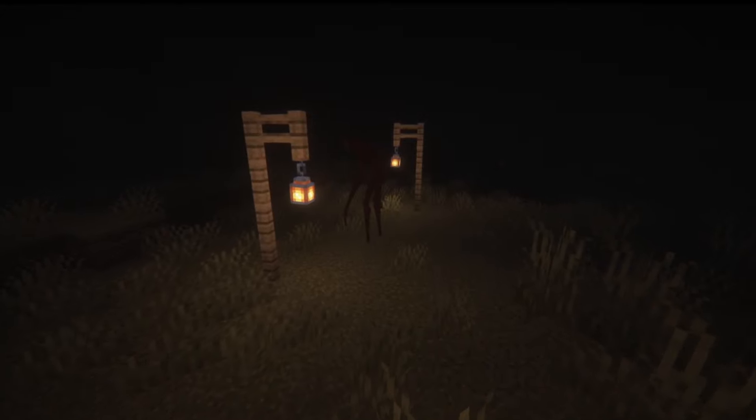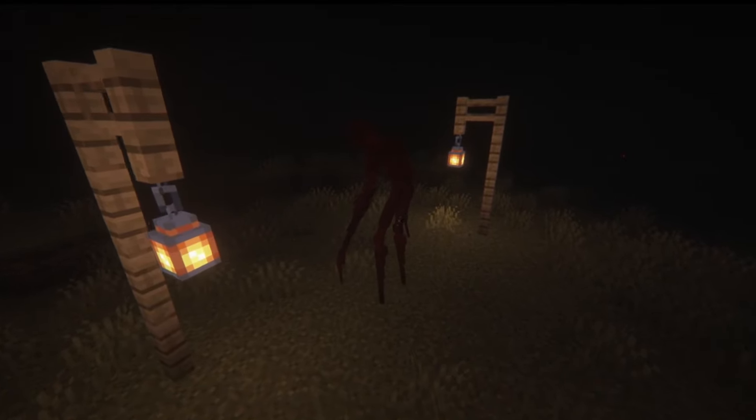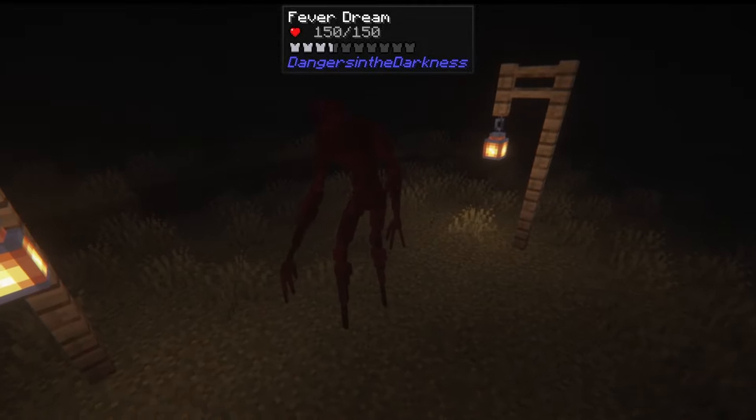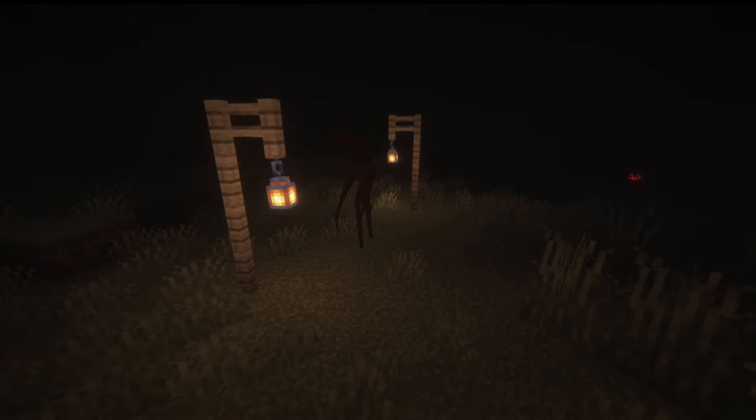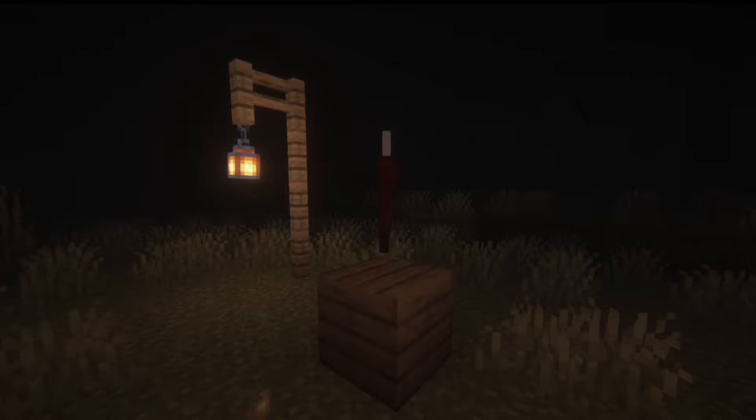Our second mob is the Fever Dream. This mob has a small chance to spawn anytime you kill a hostile mob. It is a tall figure, kind of similar to the cave dweller, and like the last mob it will also kill pretty much everything in sight. It has 150 health and when killed it has a chance to drop the Leg Spike, a pretty strong weapon with 16.5 attack damage at 0.8 attack speed.